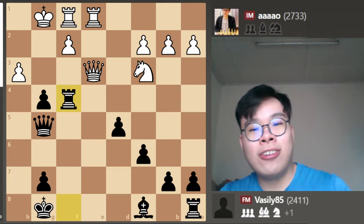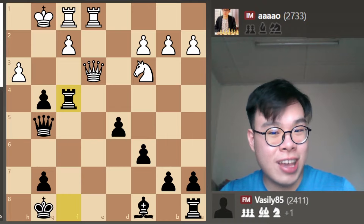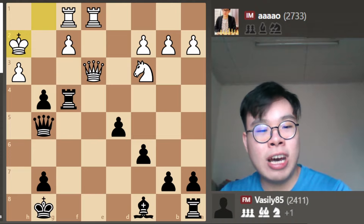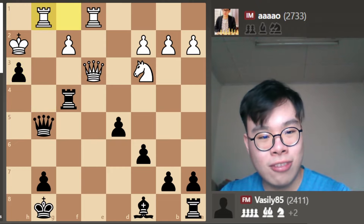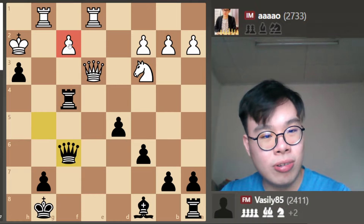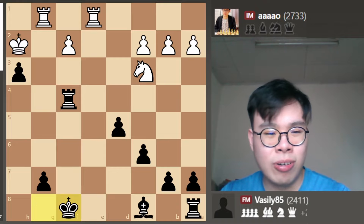But after Rook takes f4, my opponent was really low on time. This is a blitz game and his position is bad, which makes it extra hard. He plays King h2, but now we simply take on h3 and there's not much else to say. Mate is threatened so Rook g1 is forced, but simply Queen f6, increasing the pressure on the pawn on f2. Queen e8 check is met by Queen f8, and these endgames two pawns up are just never possible to hold.